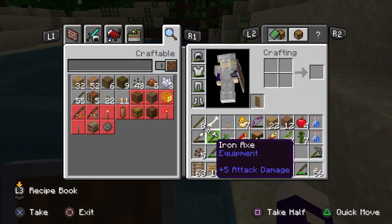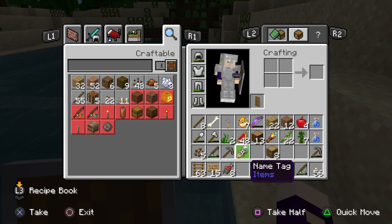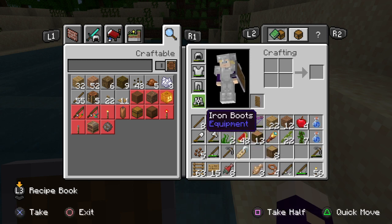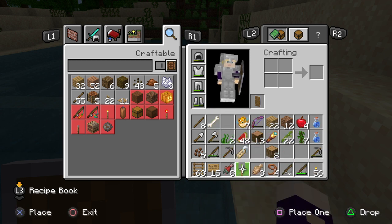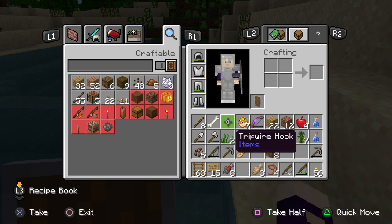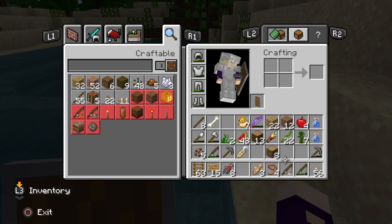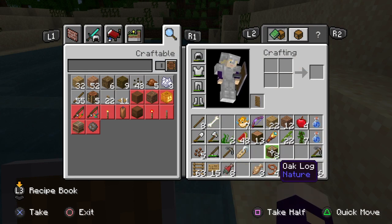I'm not really using the fence. I don't even know what to do with the name tag. Tripwire — get back there. Boots, tripwire, I don't use you. I just want to make sure we have room for all the stuff.